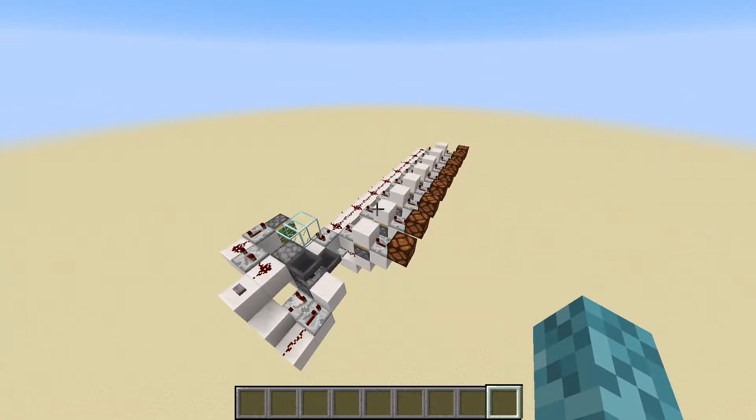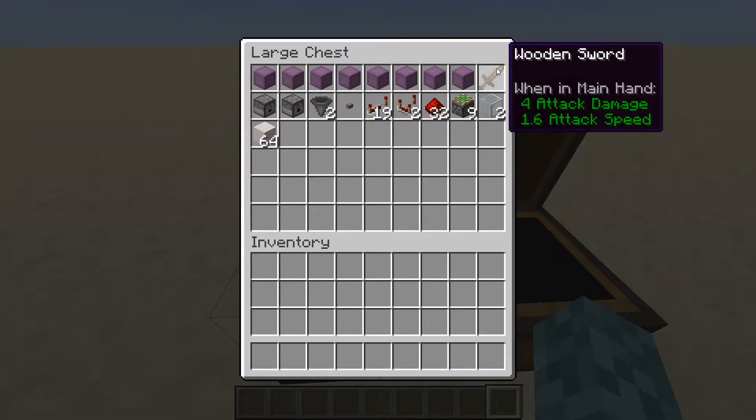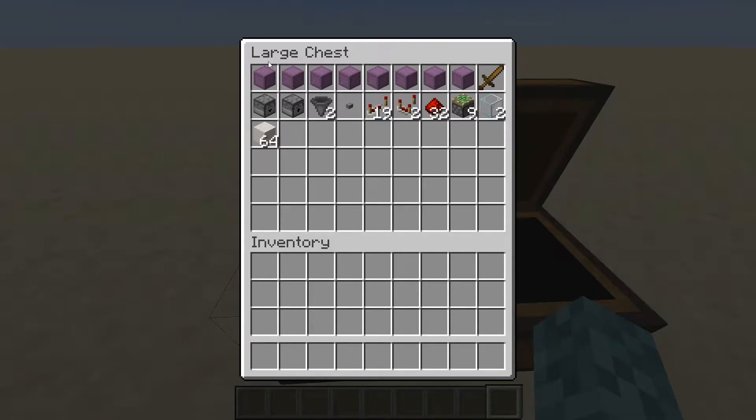Let's see what materials we're going to need to build this machine. For the randomizer, you'll need eight shulker boxes, a lot of wooden swords — probably around 60 to 100, but they're pretty easy to make so it shouldn't be too big of an issue. You'll need a dropper, a dispenser, two hoppers, a button, 19 repeaters, two comparators, around half a stack of redstone dust, nine sticky pistons, two pieces of glass, and around a stack of solid blocks.